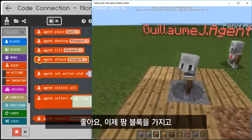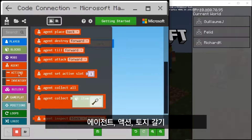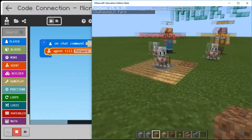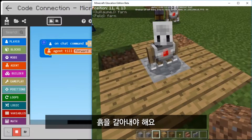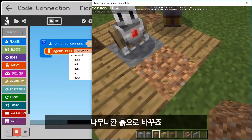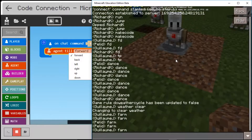First thing we want to do in our farm block is have the agent till the ground. Under agent actions, I can find the till block. Let me go back to the game and test it. Agent, farm! I saw the diamond hoe — it tried to till, but it's on stone. You probably need some dirt there to till. So it tried to till forward, but it was actually wood. Let's replace that. Farm — woohoo!